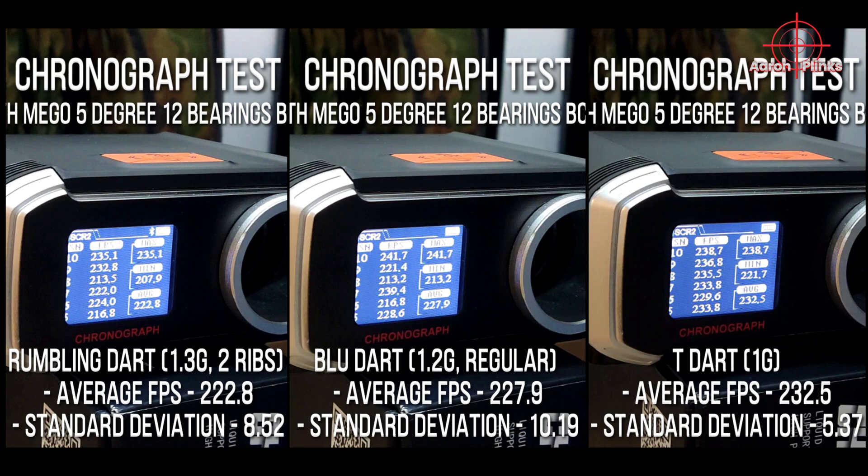Here is the summary of the chronograph test results. As expected, the 1g T-darts have the highest average FPS of 232.5, compared with 227.9 for the 1.2g blue darts and 222.8 for the 1.3g rumbling darts. From what I gathered from testing in previous videos, good standard deviation numbers for foam darts do not always tell the full story when it comes to grouping and accuracy tests done outdoors at 30m.